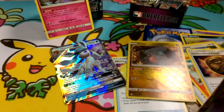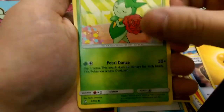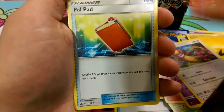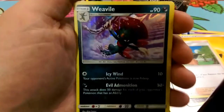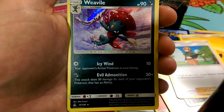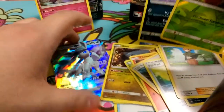So much better than the last pre-release! One, two, three energy — let's see what we get here at the end. We got an Electric energy, another Gible hiding in his rocks, Roselia, Chimchar, Skorupi, Yanmega, a Pal Pad, Stoutland, Gardevoir reverse, Exeggcute — and our rare in the final pack is a Weavile — 'Domination' attack: 50 damage for each of your opponent's Pokémon with abilities. Very cool, that's going to be a rub for sure!